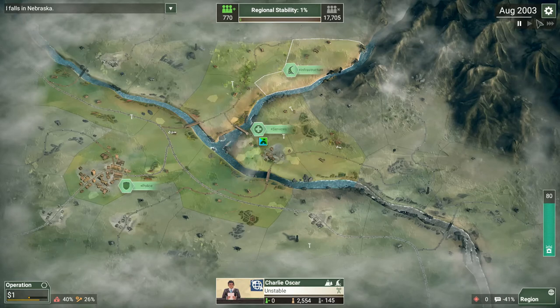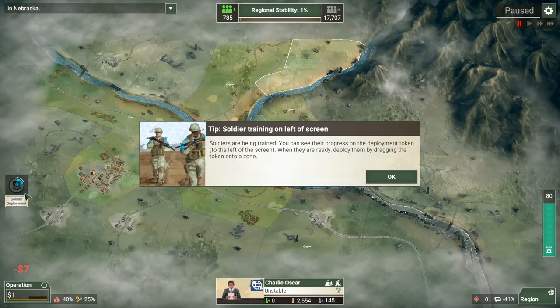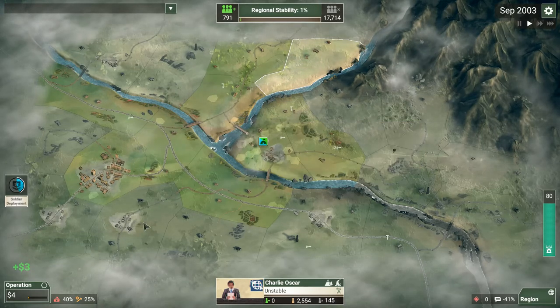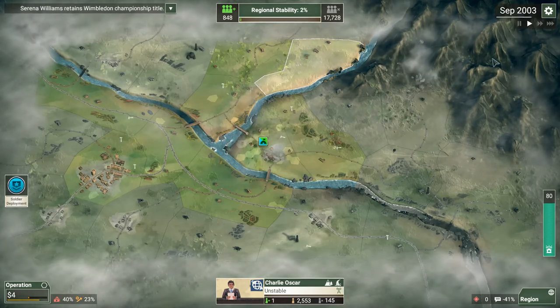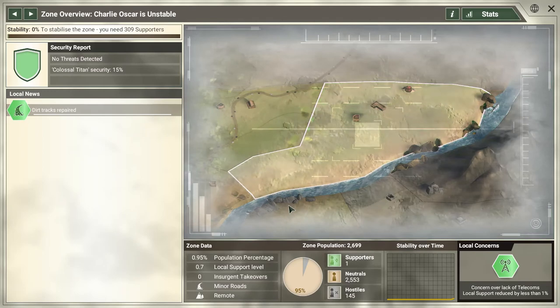The other type of troops are local national soldiers, but those need to be trained and equipped — they cost a little more and take much more time to deploy. Once deployed, the population is pretty happy with them. Also, coalition soldiers eventually want to go home — roughly every six months they and the locals complain. You have to decide to keep them deployed and lose status, or send them home and lose the troops. Local troops don't have that problem — once trained and equipped, they're there for good.